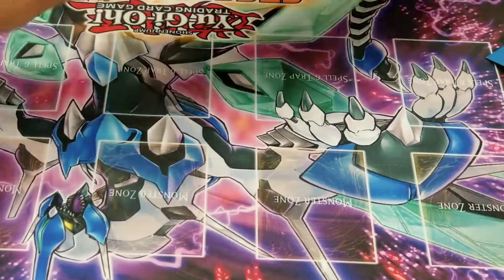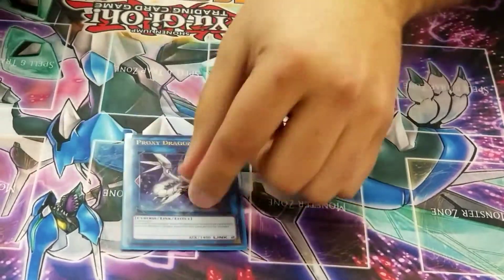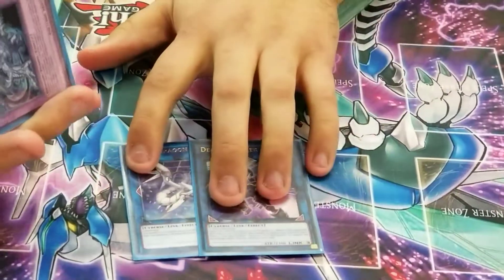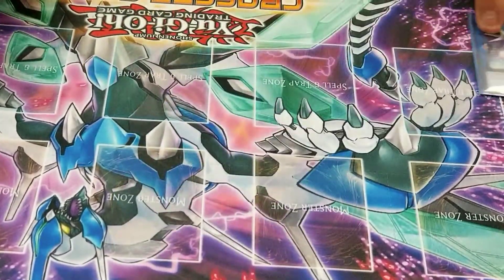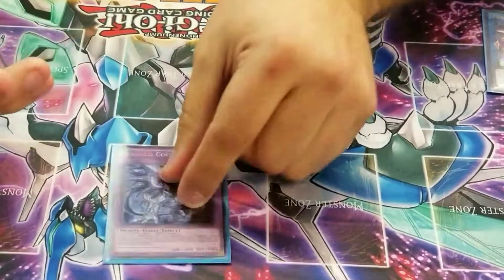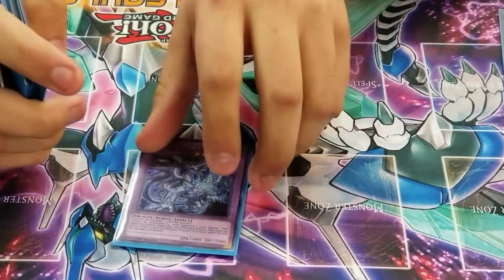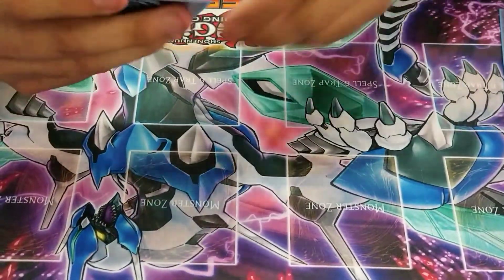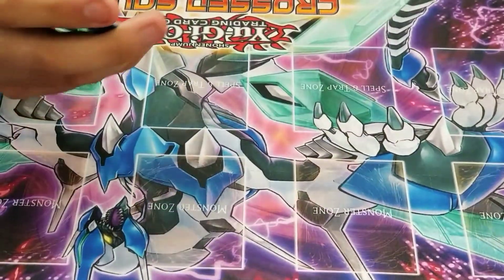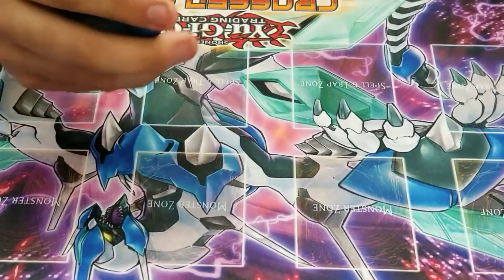Now onto the extra deck — just a basic standard extra deck. One Proxy Dragon and one Decode Talker just in case, though they weren't used the whole tournament. For Invoked Fusions, just one Invoked Water because of Blue Boy. Too bad I don't have Dynamite anymore. Basic Invoked Earth as well — didn't use it at all. Invoked Elysium just in case I needed to wipe out anything — didn't use it either.